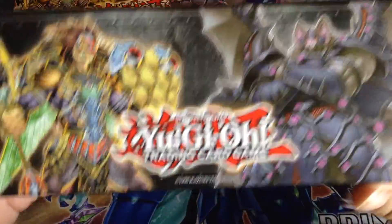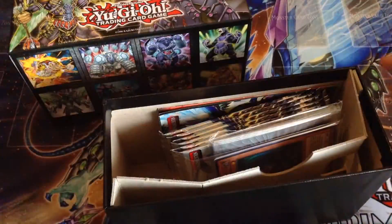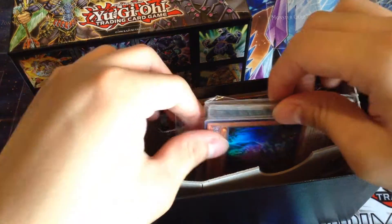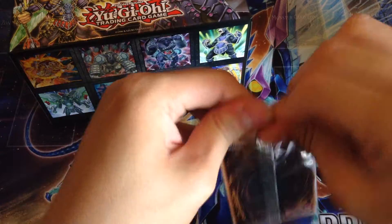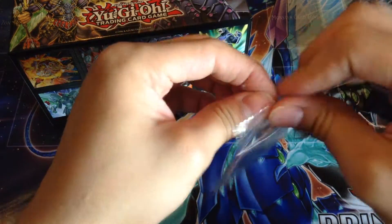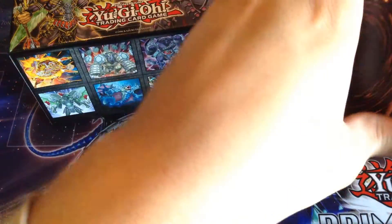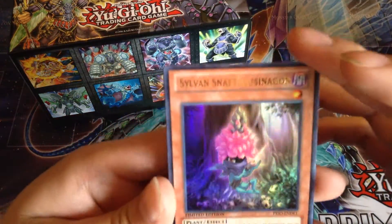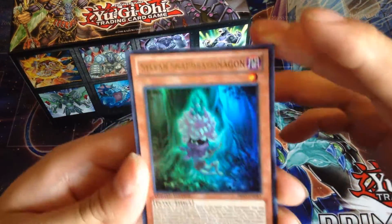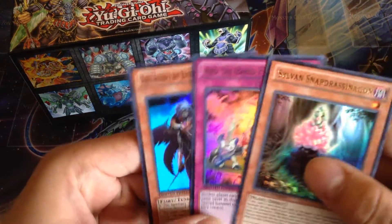That's pretty cool. So yeah, there it is and it looks pretty nice — let's get this open. So we got the promos — see if I get a different promo. Unfortunately the promos on here aren't that great. Like I said in my other video, pretty sure Konami just takes all the cards in the set, all the commons and rares, and just randomly chooses one. So we got Sylvan Snapdrassinon and Agent of Entropia Uranus.